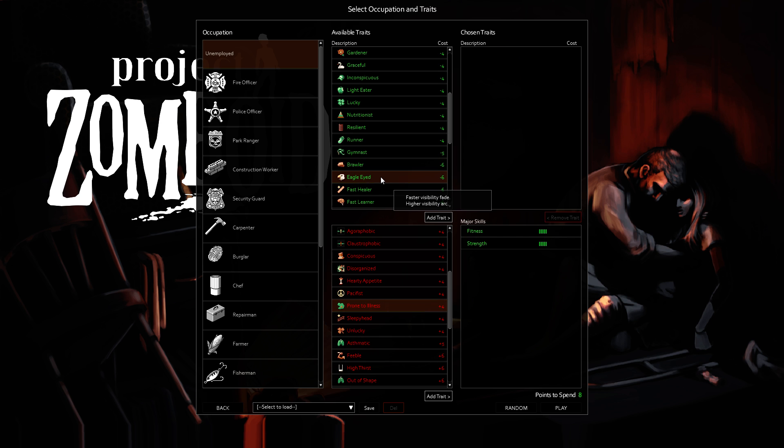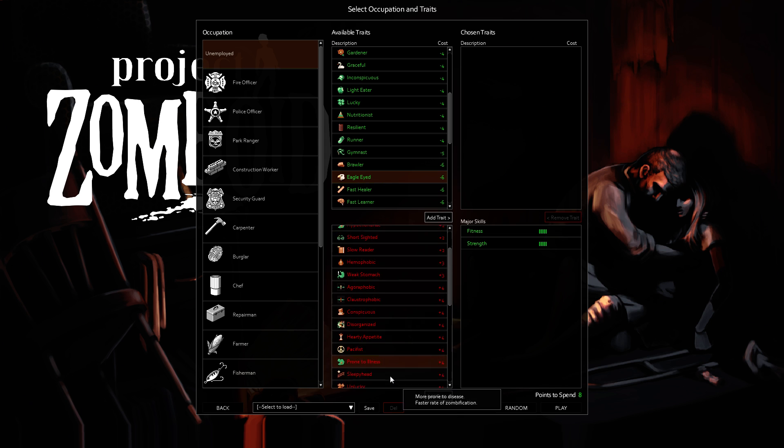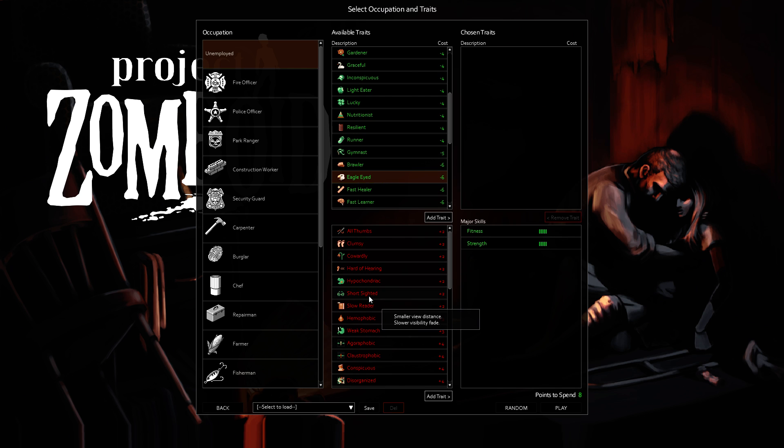Eagle-Eyed — I think there's just Short Sighted, which is only plus two. Sight in this game doesn't feel as important as hearing. Hearing is super important — I used to pick Hard of Hearing all the time, and I'd be like, man, I didn't see that guy coming — well, yeah, it's behind you. Now that I make sure I don't pick Hard of Hearing, you do get a little bubble of perception behind you. You have an opportunity of perceiving a zombie behind you without actually seeing it — it'll give you just enough time to react. So I pick hearing over vision any day. Eagle Eye seems like a waste of six points.